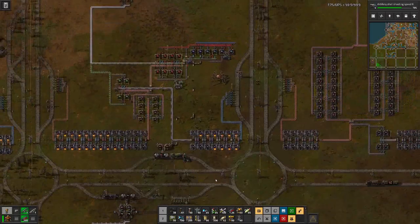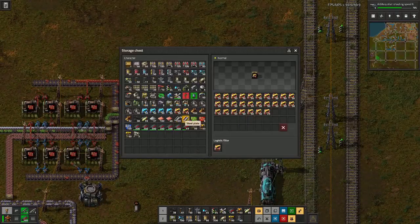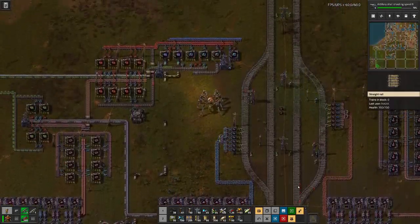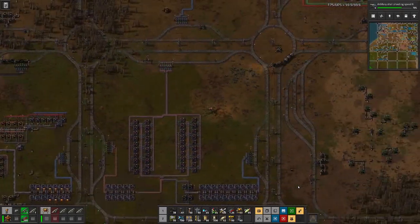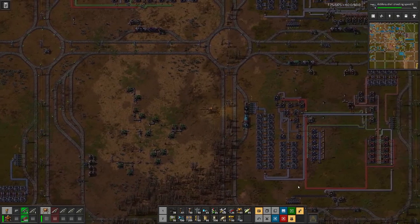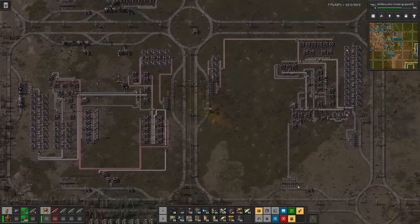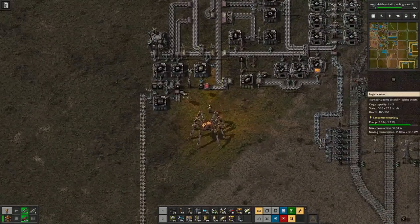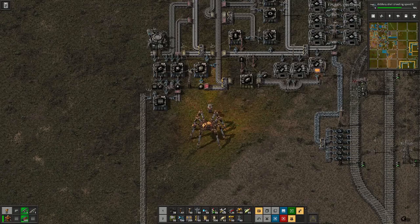We are always looking to be stocked up with modules. At this stage we are using quite a bit of productivity, but also speed modules. We do have quite a bit to spare at the moment, but as we have seen in the past, once we set up a new factory — like we did for yellow or purple science — that uses quite a lot of the modules that we have. Currently we are using about 50% of our power that we generate.